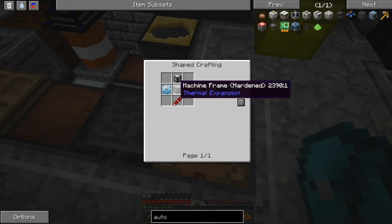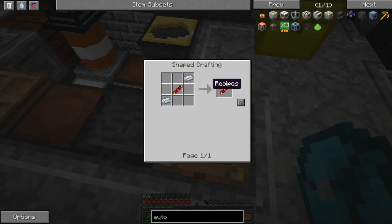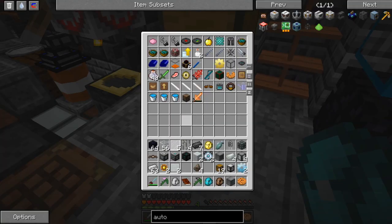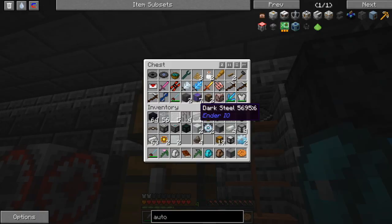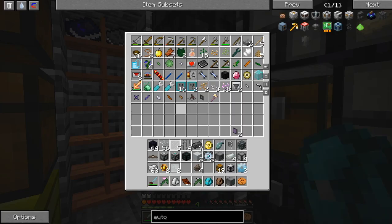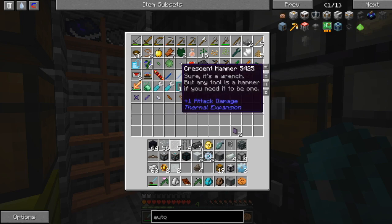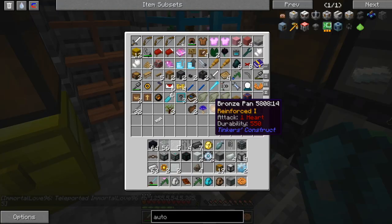Now what do I need to do? We need a machine frame hardened and a redstone transmission coil. I know we had a redstone something coil here somewhere. I think this is a redstone conductive coil — there's one that goes to the left and the other goes to the right, and you have to have the exact right one. Why would you have to do that? Because this pack is evil.